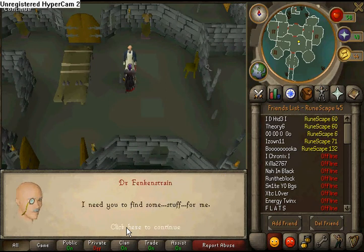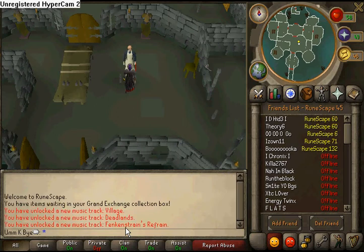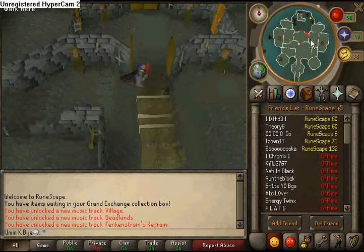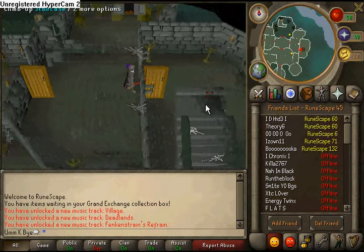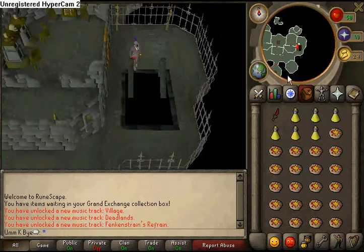And then once he stops talking to you, you just go upstairs and you get these two little things. You gotta go up on both sides — both of these — well, you can just run across from upstairs, but this is what I do.